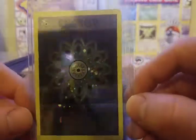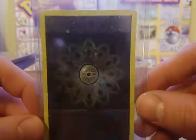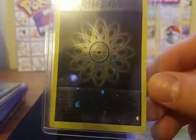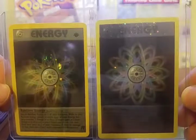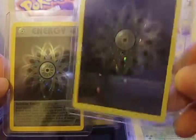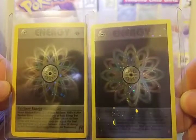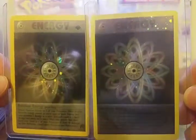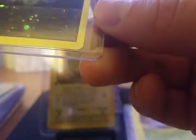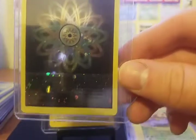And lastly, this is a promo version of the Rainbow Energy card. I'll show you the regular one again just for comparison — you can see that these are different. Mainly the bordering is different, and the entire face of the card inside the bordering is holographic on this one, as opposed to just the energy picture itself. It says 2000, so it came out not long after, if not the same time that the Team Rocket cards came out.